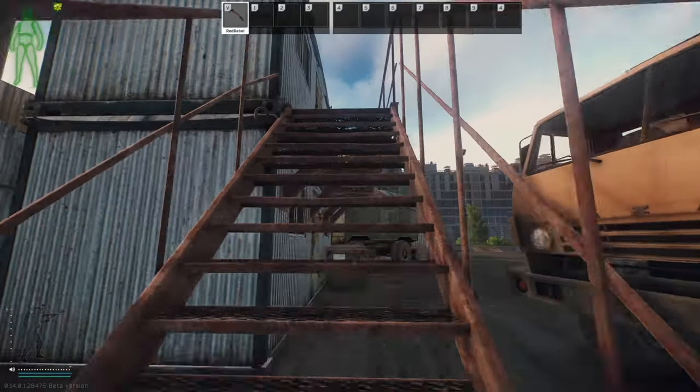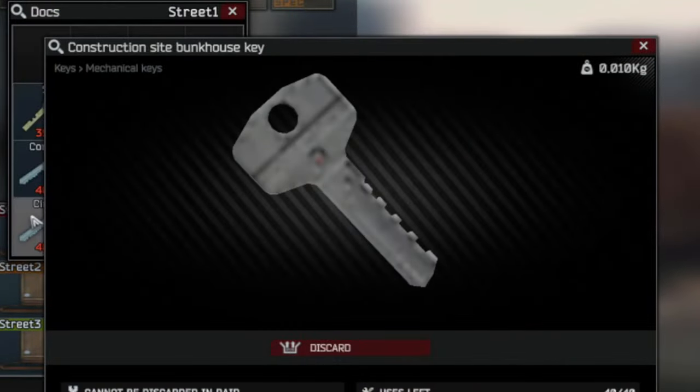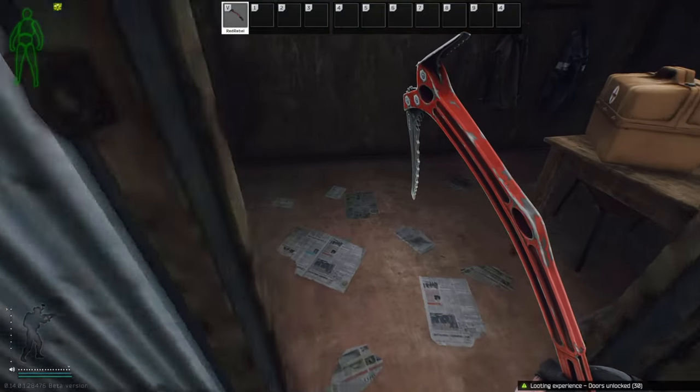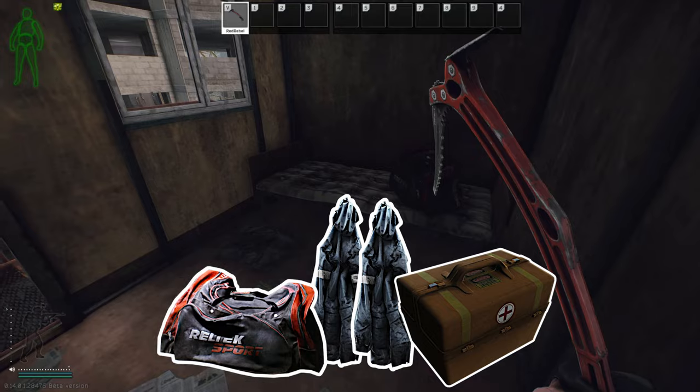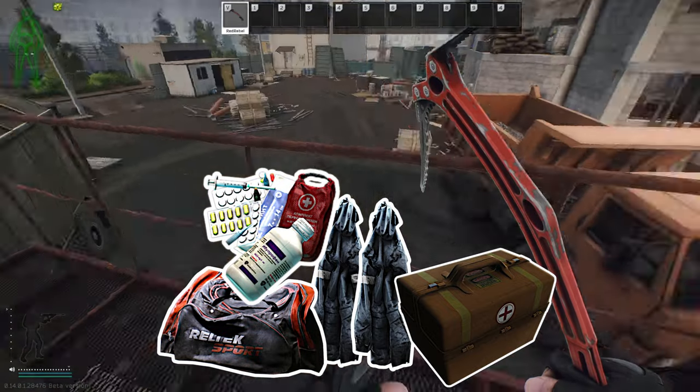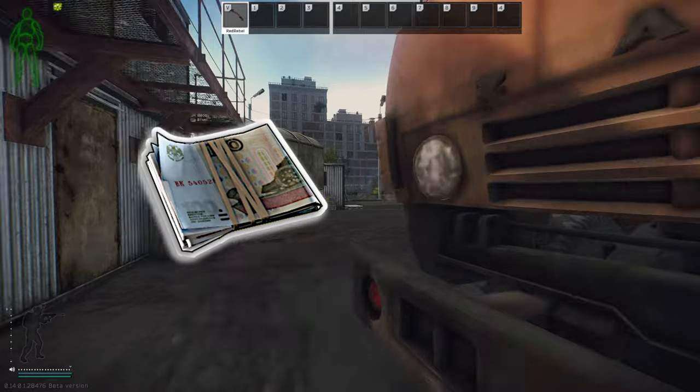Moving on to the construction site, one key resides here. The construction site bunkhouse key can open the door on top of the cargo container. Behind this door is two jackets, one med case, one sports bag, and a bit of loose med supplies. At the time of recording, this key is priced at 18,000 rubles.